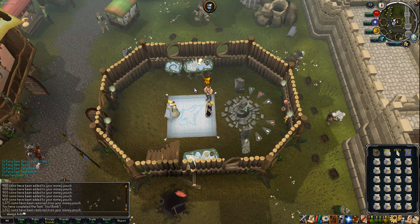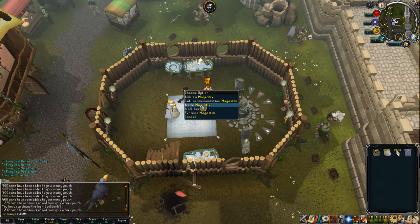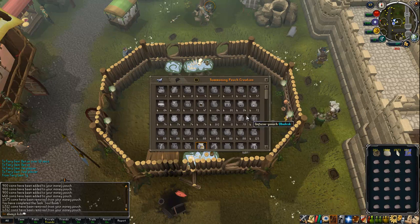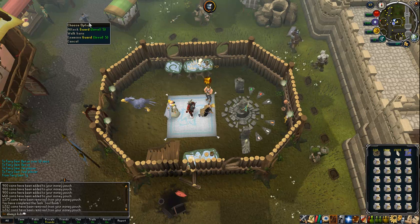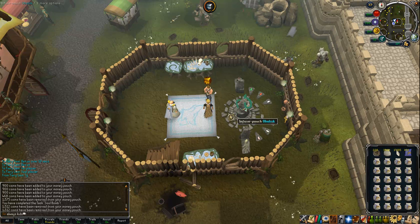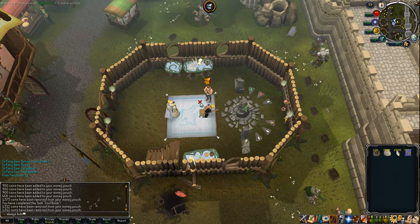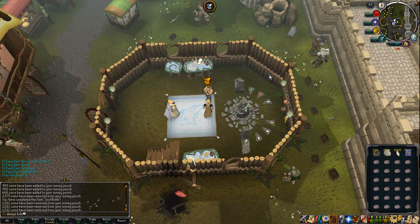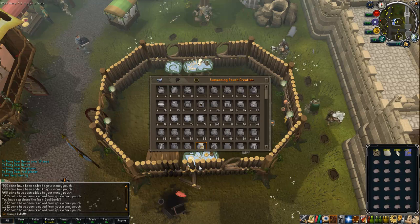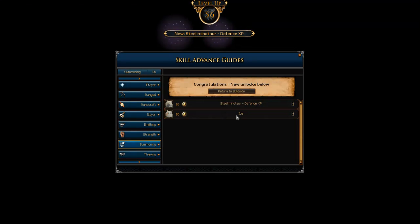This is the fastest way of training your summoning. Some guy said you could make over 2,000 charms per hour, so this is a really good method. I would definitely recommend this. I don't think it's a bug — if it was a bug, Jagex would definitely know by now because everyone does this. Even converting pouches into scrolls can make money.